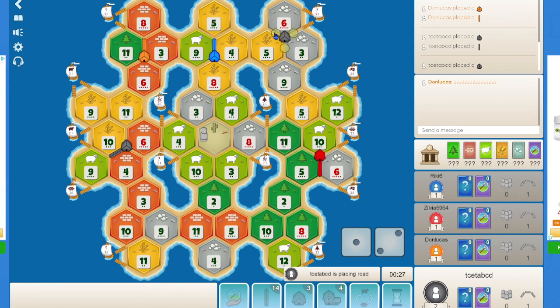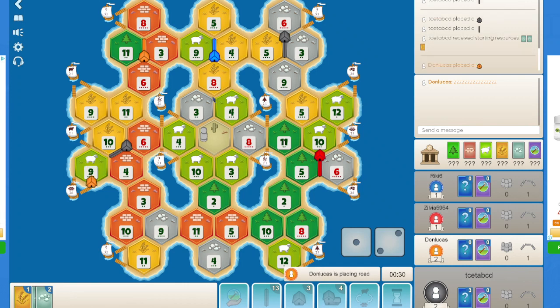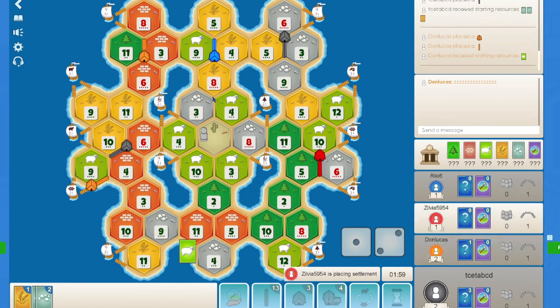Maybe pointing towards a 3-1 port is fine, but actually I would want to try and build on 5-9. Orange is a little impatient here. Orange can go for 8-3-4 — actually Orange goes for the brick port, which may work in his favour because he will be able to get a settlement on 8-3-4, maybe 6-11. But then he only produces brick and sheep, and very little wood.